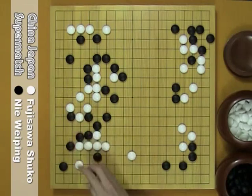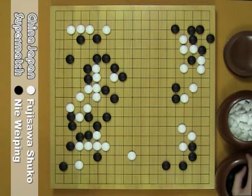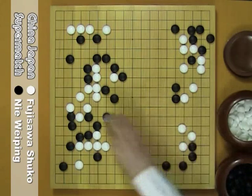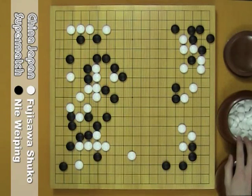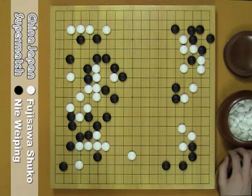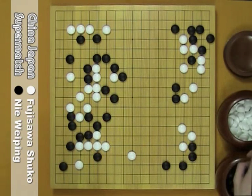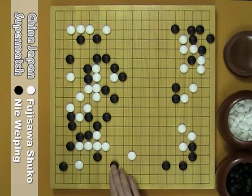If W plays here, B pulls back. W keima. Now W could live. But because these stones in the center are very strong, B could invade here — very severe.